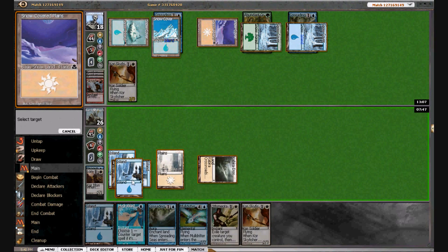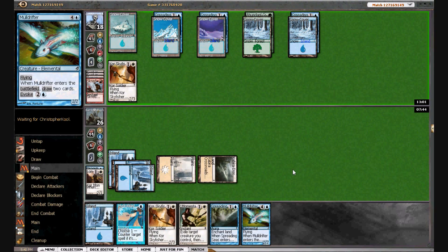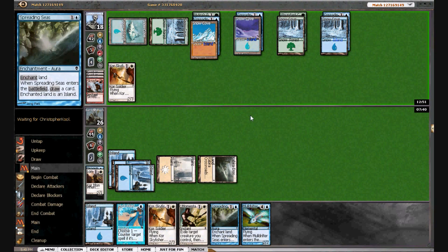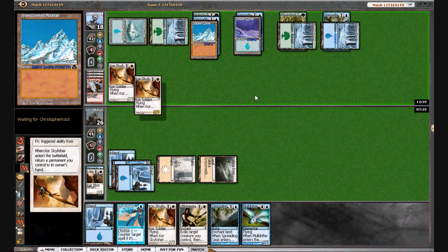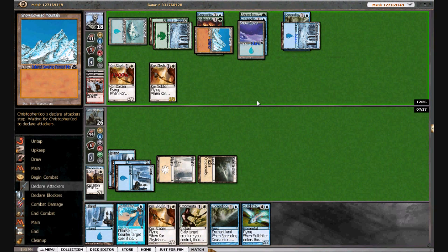There's a Court Sky Fisher, so we can rebuy these things. We drew another one — this is absurd. If we can blow up that land he's going to be in trouble. He does draw another green source, but finds Nylea's Presence. I really want him to tap out. I can also start bouncing these Spreading Seas and putting them on other lands. There's another Sky Fisher, so this isn't really going to do anything. We did our best, but the Spreading Seas is just cycling for us at this point — he's got way too much fixing to make this palpable.